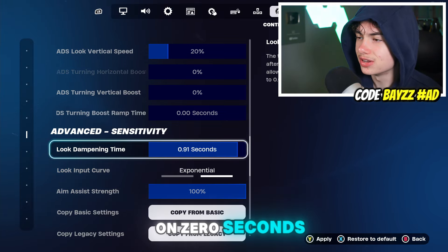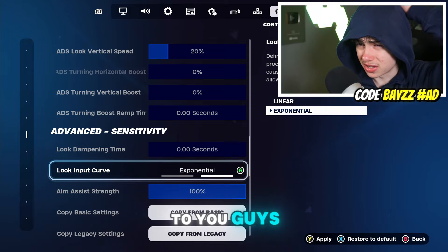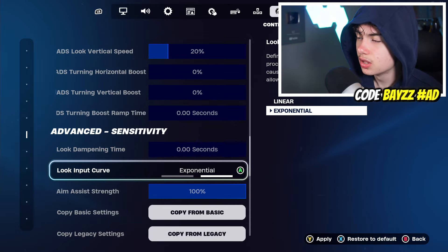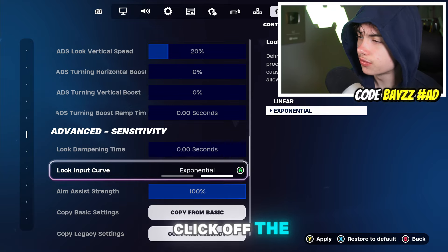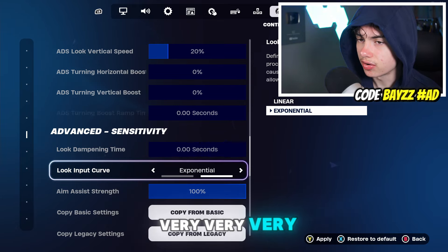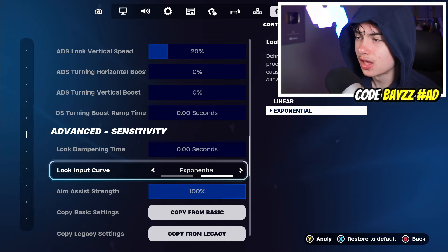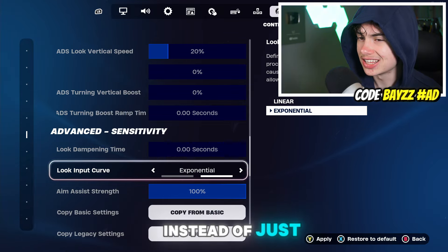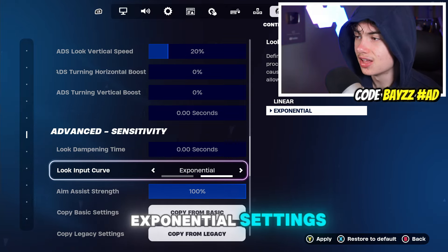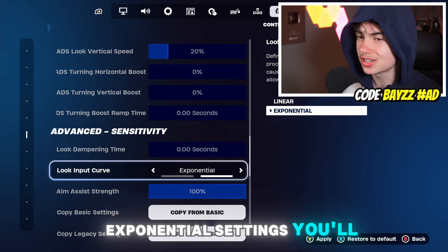For the Look Damping Time, we have it on 0 seconds. For Aim Assist Strength, we have it on 100%. For the Looking Input Curve — this is a controversial one — these settings are actually Exponential. Before you click off, just try them out. They feel very similar to linear settings because they're more controlled and precise rather than flying all over the screen like traditional exponential settings usually are.